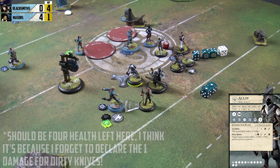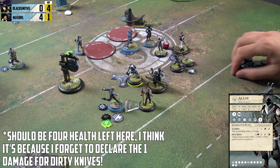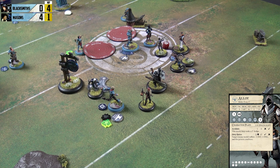After all that pummelling, Flint is left on five health. Alloy now has the opportunity to make a four-inch dodge thanks to Back to the Shadows — he just tactically dodges into cover, now within one inch of Flint, with the melee zone there going into the next turn.